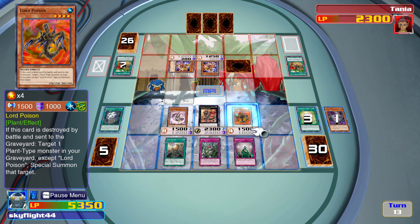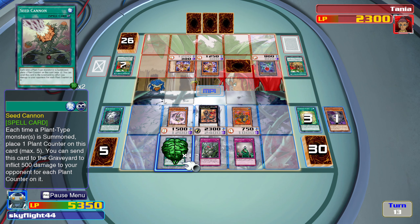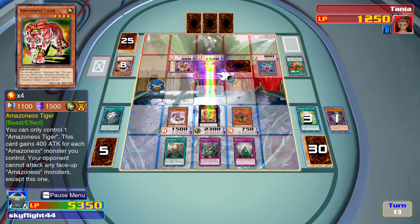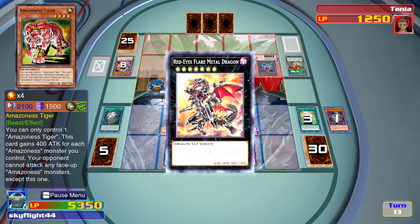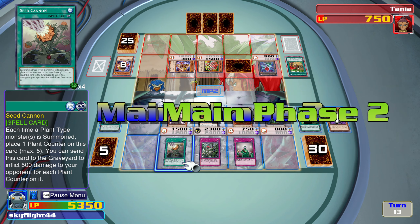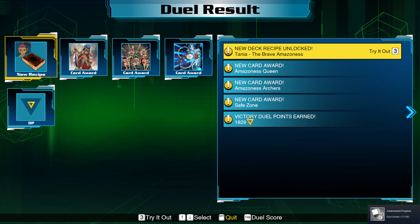Let's summon Lord Poison. The Rose Token comes up, let's go into the attack. Another one's going to be summoned — going to burn for number one. Add another token, and now we can just send that for 2,000 damage. That did better than I thought it would.